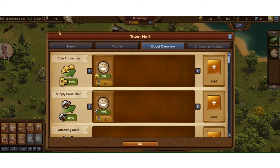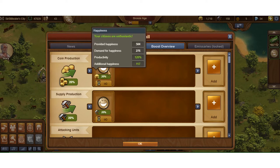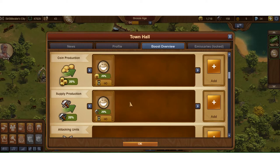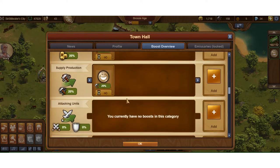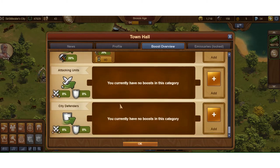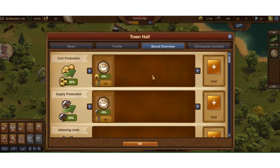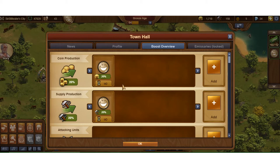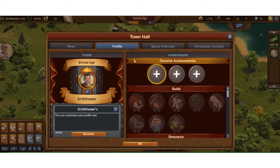These boosts apply from whatever the source is — in this case it happens to be from happiness, and I happen to be enthusiastic so I get that plus 20. That's showing me that if I had other buildings like great buildings that gave me boosts, or temporary ones that you used friends tavern silver for — I'll talk about that in a later video — those will show up in here. The infinity symbol means it never expires; sometimes you'll have a two-hour or four-hour boost instead.